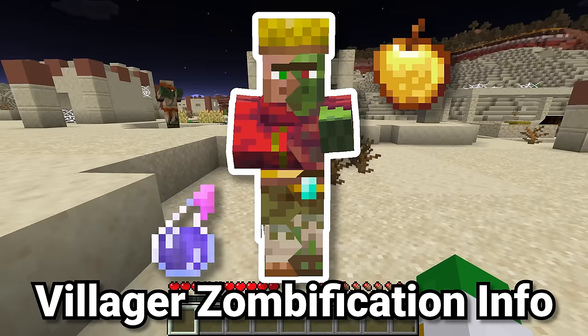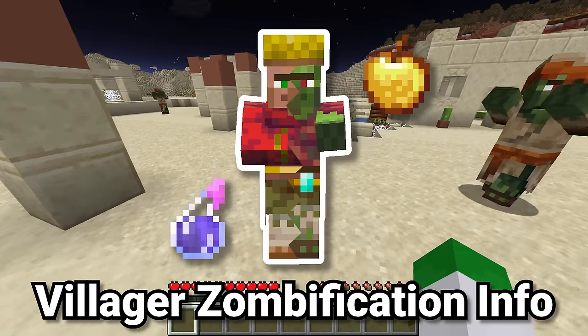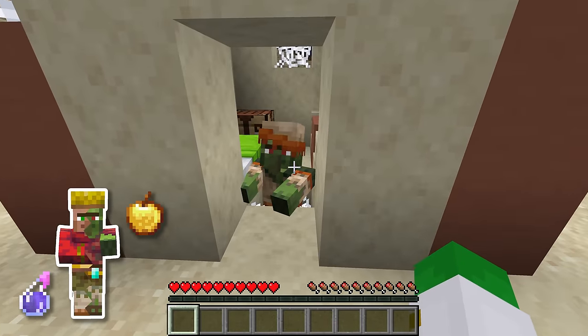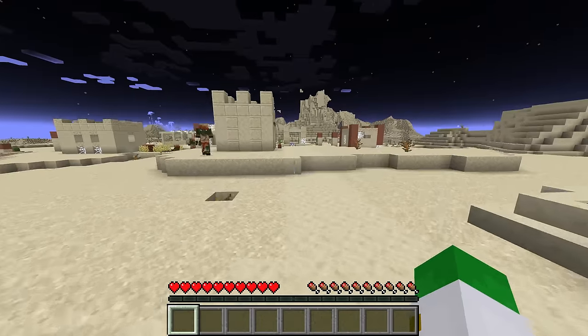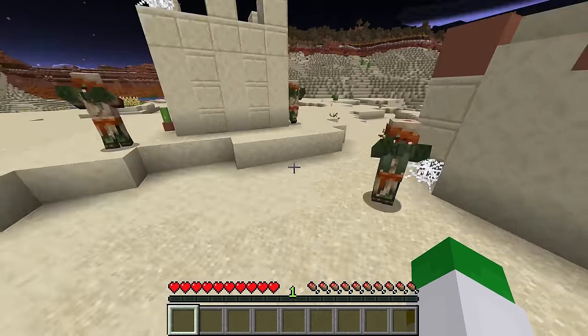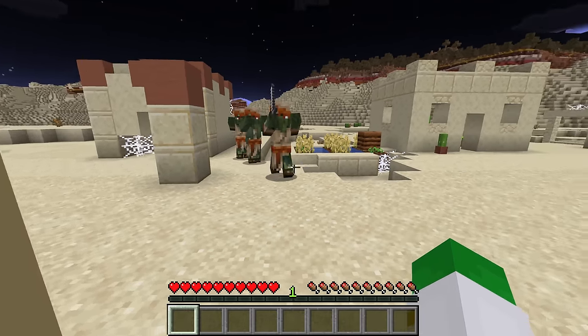So how do you actually get a zombie villager? Zombie villagers are found sometimes at night and also in abandoned villages, which are only 2% of villages, but these hostile mobs converted from villagers are basically just as deadly as a zombie.